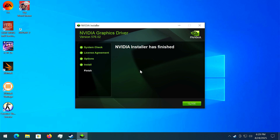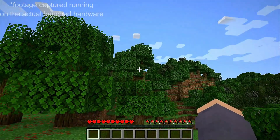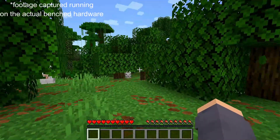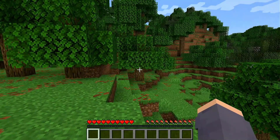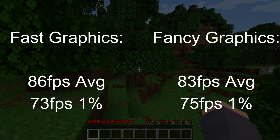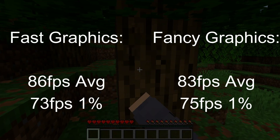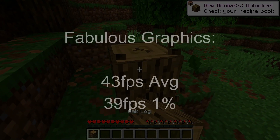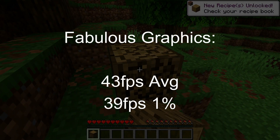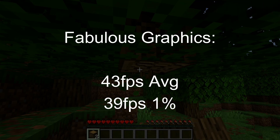Now that I have working drivers and can run at 1080p, how do actual games run? The first game I tested was Minecraft, and honestly I didn't expect it to run — and if it did, I didn't expect it to run well. As it turns out, you really don't need much to run the latest Minecraft update at 1080p, pushing 86 FPS on fast graphics and 83 FPS on fancy. It took running the game on fabulous graphics for it to drop below 60 FPS, still hitting a playable 43 frames per second average.